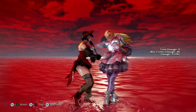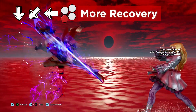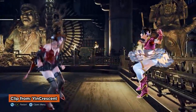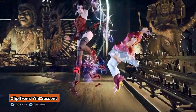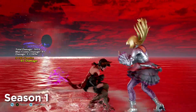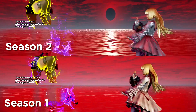The biggest nerfs are to Eliza's dive kicks. QCFW3 has more recovery, making it riskier as a get-in tool. Her reset at the wall with down jab to DP is more difficult. Down jab loops to QCFW4 are no longer possible on the opponent's side due to less hitstun on the down jab, and her EX dive kick also deals 10 points less damage.